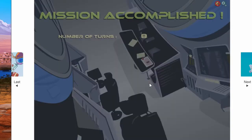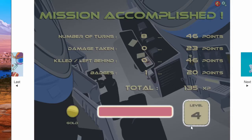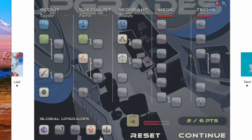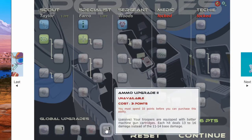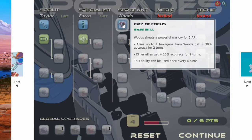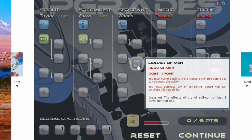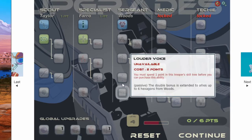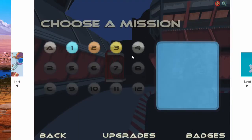EXP helps you level up in this game. Level up, which gives us more points. Now you can use the ammo upgrade, which will make my guns hit harder. Now we have Sergeant Wood's abilities - he has his passive and his war cry. To increase his war cry range, you can use more points to increase the turn limits and other passives. Let's go to the next mission.